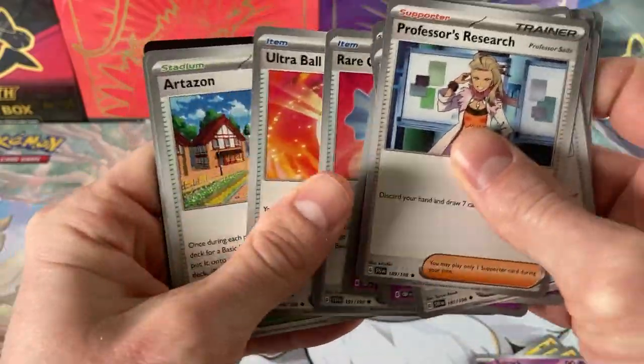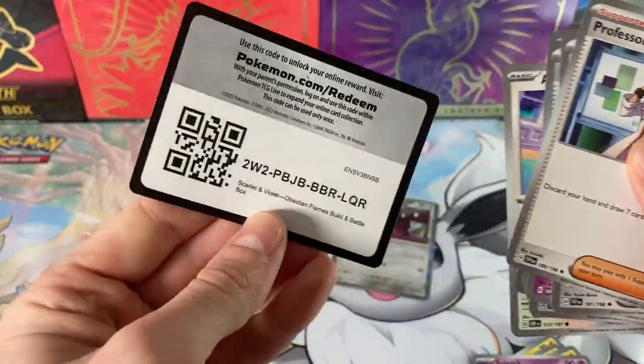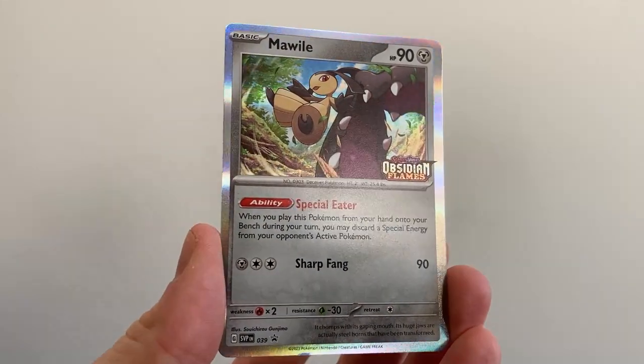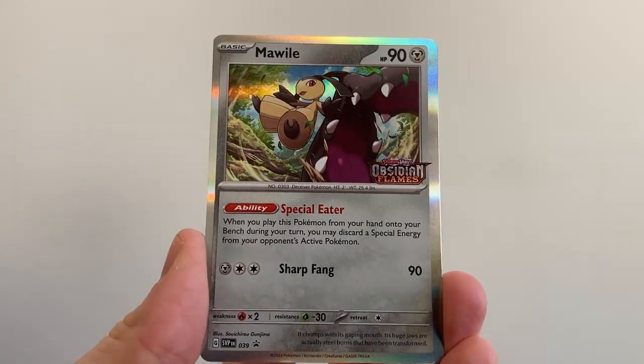You've got Togepi, some trainers, a Stadium, Miriam, an Iono, and the code. It's later on now, and I've just realized there's no metal energy in this deck for Mawile. So Mawile is just fuel for Toxtricity's loudness.